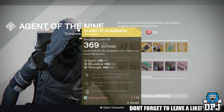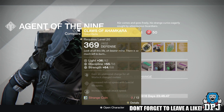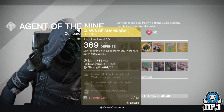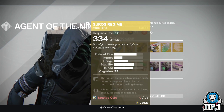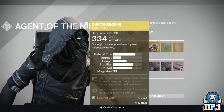For the Warlock he's brought the Claws of Ahamkara — these are gauntlets and will also cost you 13 strange coins. They offer 58 discipline and 68 strength. Mods are: gain an additional charge for all Warlock charge melee attacks, increased reload speed with special weapons, and increased melee attack speed.